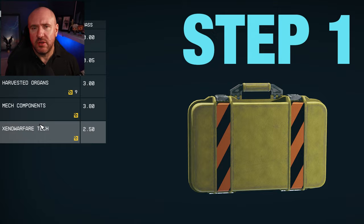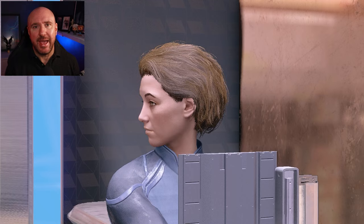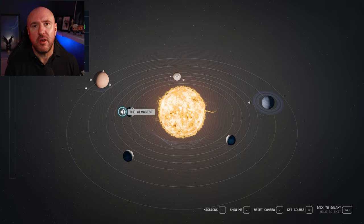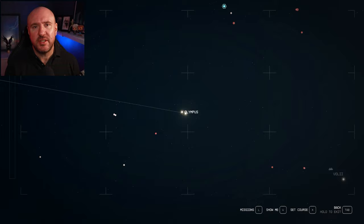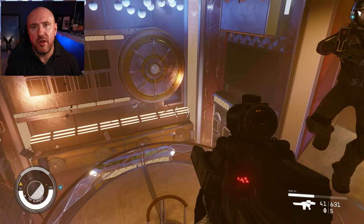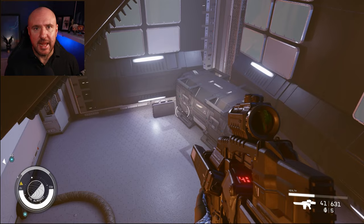Step one is to acquire some contraband. If you don't have any or don't know where to get it, you can buy it from certain vendors, but probably the easiest location is a space station called the Amalgamist in the Olympus system. Head over there, dock the space station — it's an abandoned casino, very easy, can be done early on. In the left corner there's a vent; go through and there's a ton of contraband.